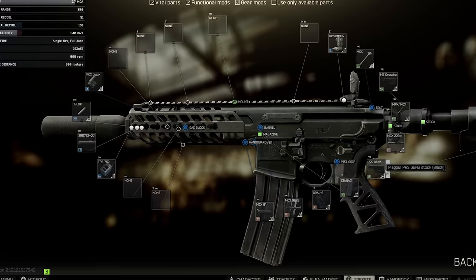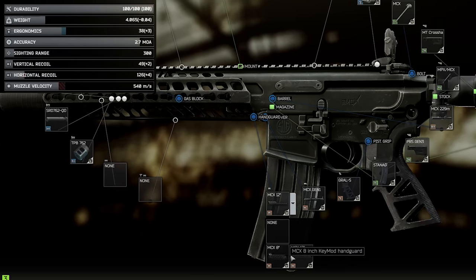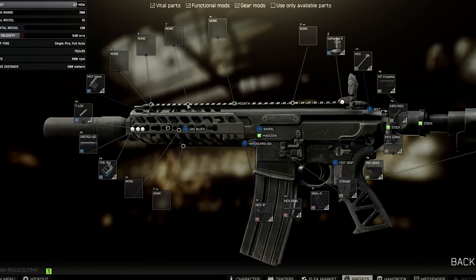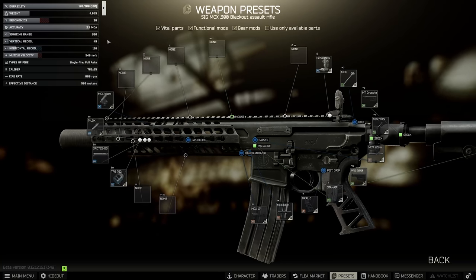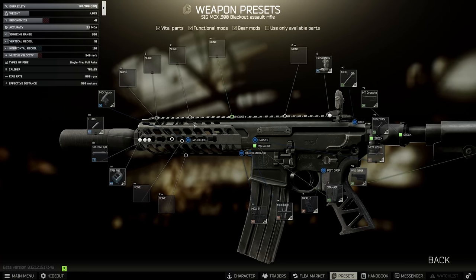The handguard choice is kind of interesting: swapping between the 8-inch and 12-inch gives 1% recoil reduction from the 12-inch but loses 3 ergo. I actually think this is about fair — you can potentially choose to keep the shorter one, since 1 recoil for 3 ergonomics is roughly even. Given that you need to use the suppressor to make this weapon viable anyway, keeping the 8-inch and preserving those 3 ergonomics is a valid choice. It's only 2 recoil points difference — going from 51 to 49 in this example. The 3 ergo also matters more when running suppressed, and you save 12k by not buying the 12-inch. So this is valid if you want to make the build a little cheaper.